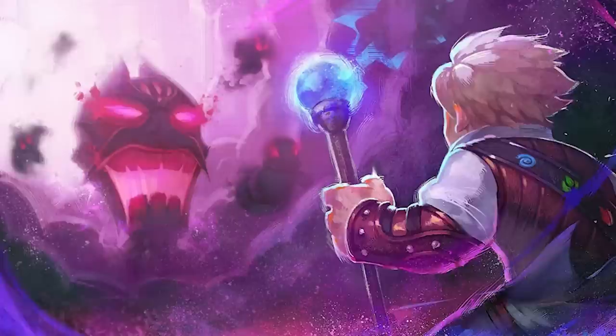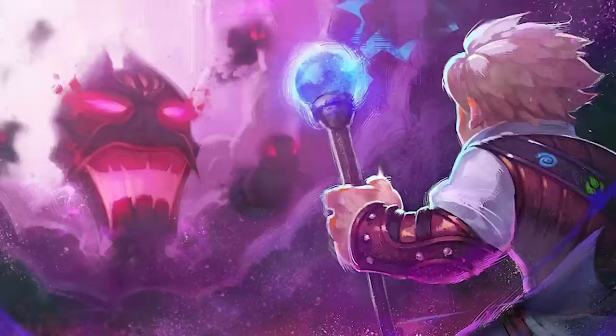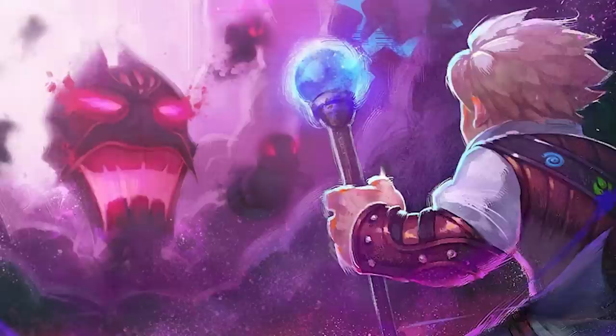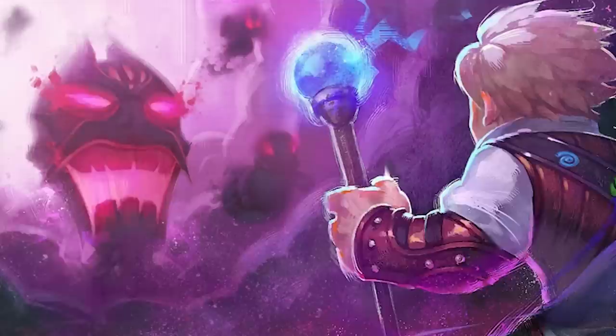The Darkness was created accidentally by the Ancients — the beings who made Skylands. While exploring the universe using rift engines, they inadvertently created a dark rift engine that opened a portal to another world, and the Darkness emerged from it. Confirmed by the lore, the Darkness is not a being from Skylands but comes from a completely different universe — and we don't know what that other world is or where it's from.